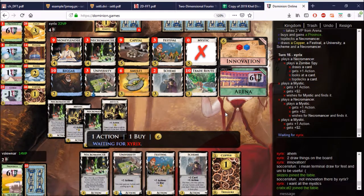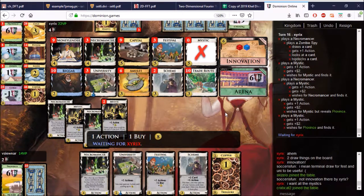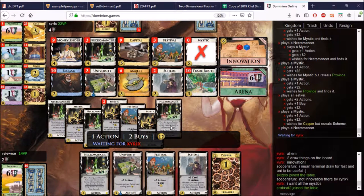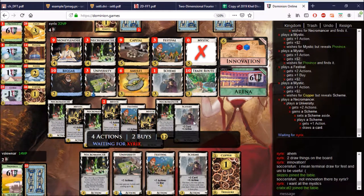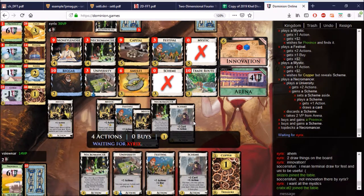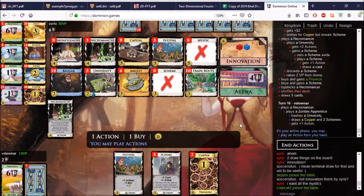Which is for Necromancer. Does he have double province? Probably, if he guesses right. So — University against Scheme here. Scheme to draw the copper. Then nothing — I thought I would let him get the double. Necromancer lead. Apprentice the University, down you go. Get all these Schemes out. Mystic — yes. All these Schemes are here now. What is left? A Festival.